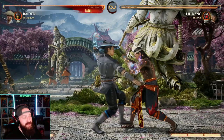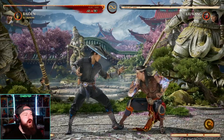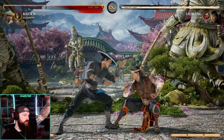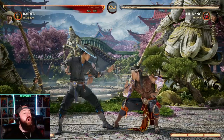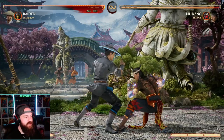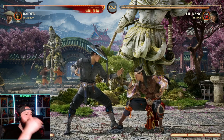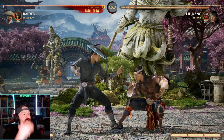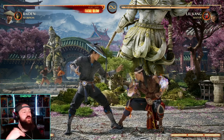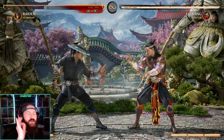Mortal Kombat also has highs and mids. Highs won't hit a crouching opponent — they go right over their head, so if you start a combo with a high and miss, your opponent can uppercut you. A mid, however, hits your opponent whether they're standing or crouching. Mids are great because if they try to crouch, uppercut you, or get away from a grab, a mid will stop them in their tracks. Lows and overheads are openers; mids are more of a stop.